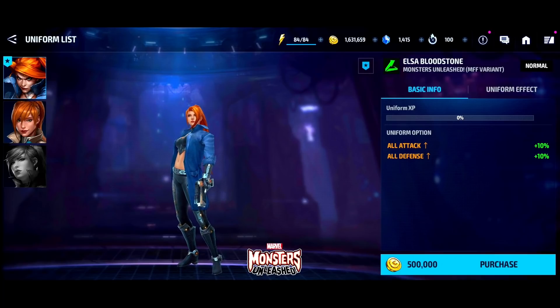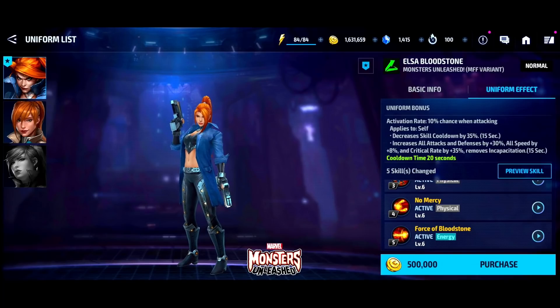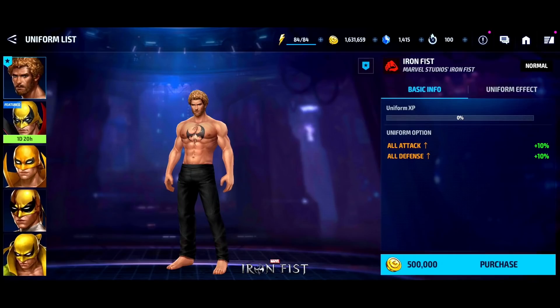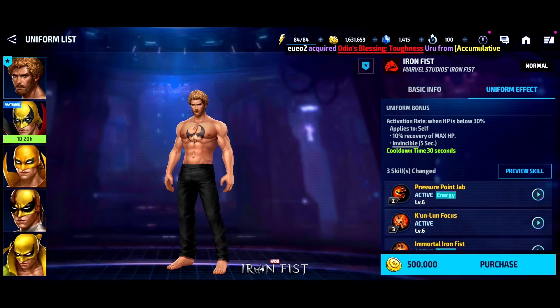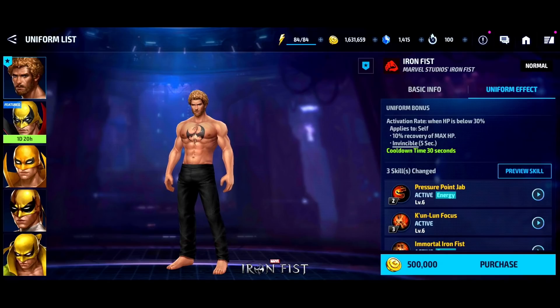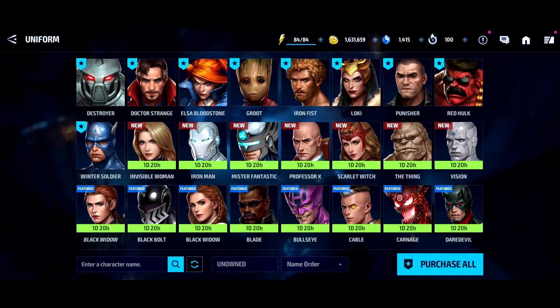Elsa Bloodstone's best uniform now costs gold, which is great — it gives her a lot of skill changes, and at Tier 2 she can contribute in World Boss Ultimate at low level and in Shadowland. For Iron Fist, this is obviously his best uniform — he becomes one of the best combat characters in the game, and being energy-based means you can use him everywhere. It gives damage accumulation and damage immunity, so definitely pick it up once your Iron Fist is built up.